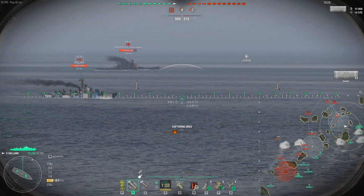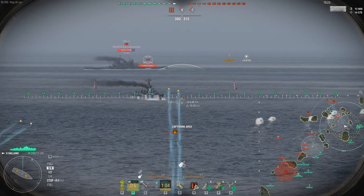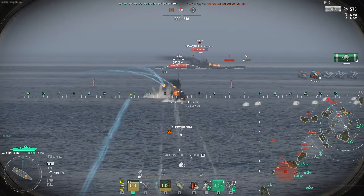The Smaland, Ragnar, and Holland all have heals, which is incredible. You build Superintendent and you get four heals. Ragnar gets three and Smaland gets four as well if you build it that way.